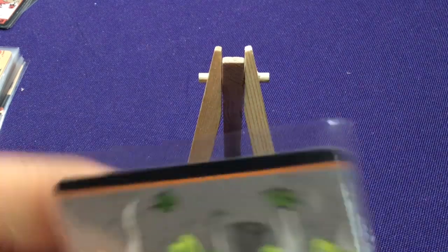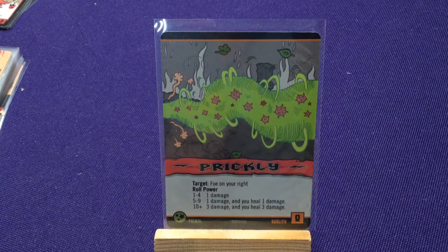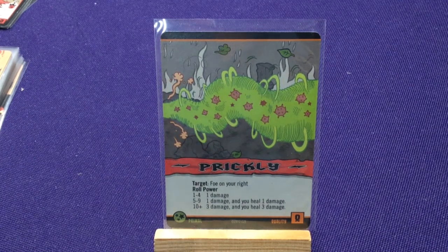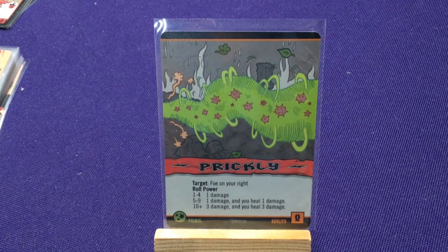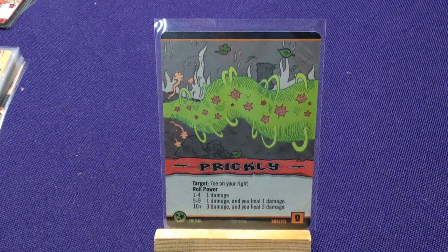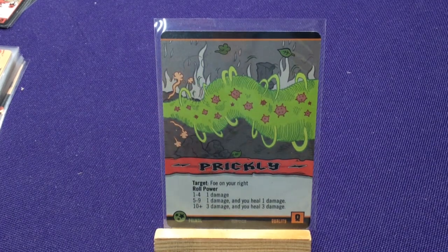Some spells will have targets. They'll target a foe — anyone but you — foes on left, foes on right, stronger foes who have more health than you, the strongest who has the most health, or the weaker foes with less health, or weakest with the least. Some might target randomly. These targets can change — if somebody acts before me and eliminates a player, or the strongest foe changes before I actually attack.